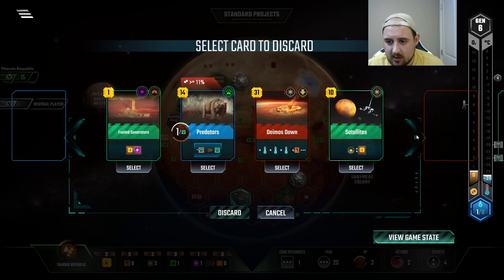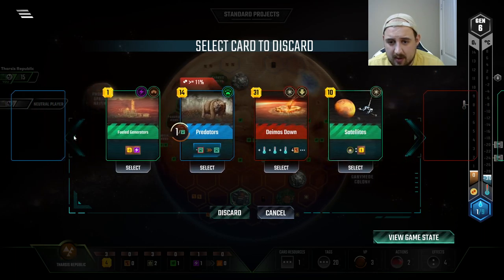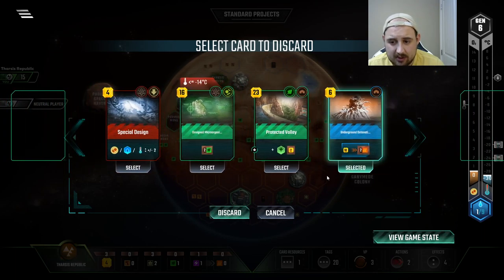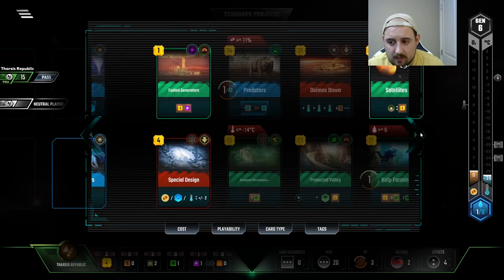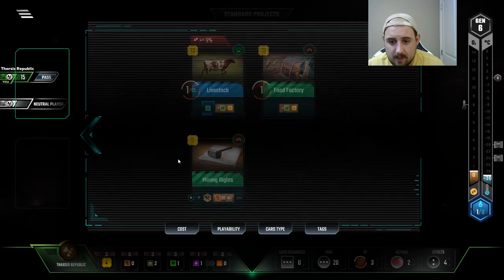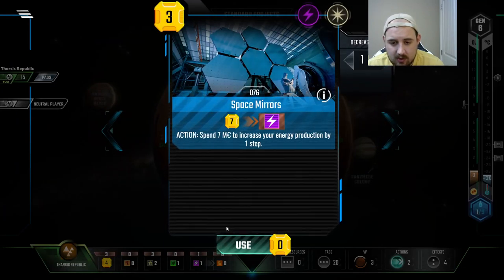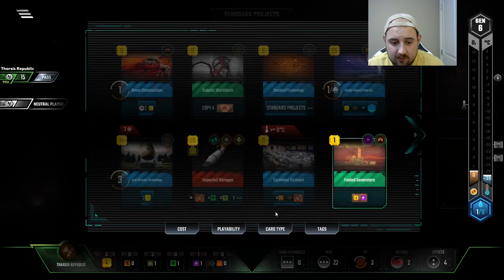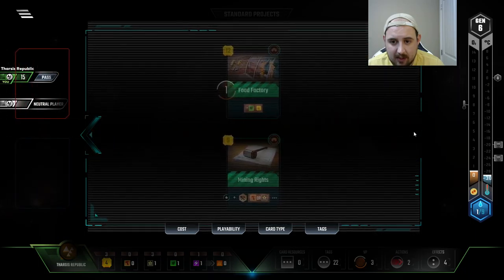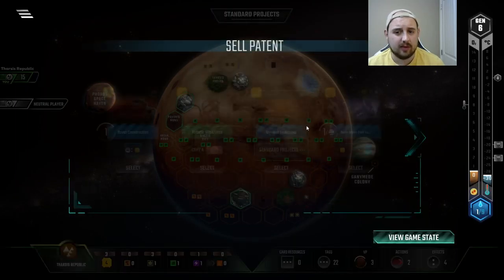This gets me a whole bunch of cards. Hoping for like an investment loan even though it's early. Livestock I think is better. I'm not gonna do underground detonations. The good mining rights. So if I buy space mirrors I now have four space tags, and if I can play ya boy satellites — which I think is really worth it, I really do — so I need to sell three cards.